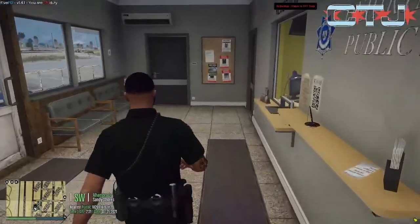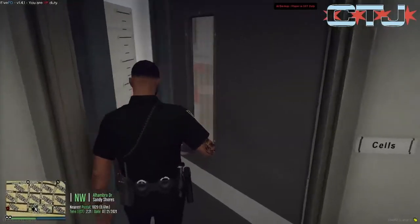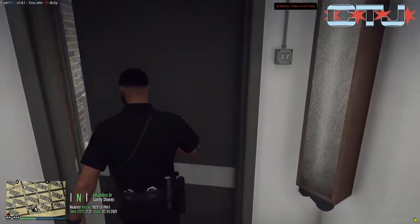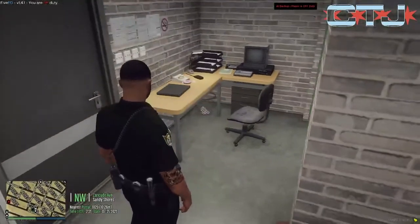Come back out these doors, and off the other side here, you've got your mugshot station. Come through here — your booking area.